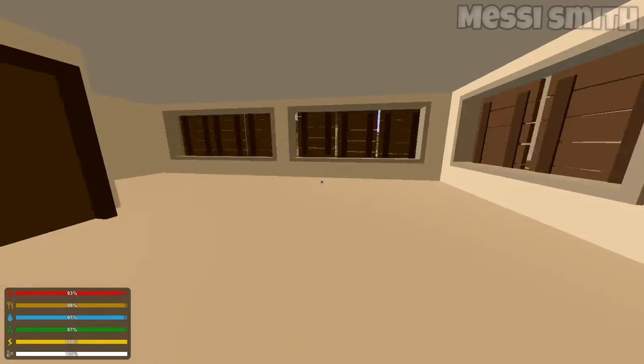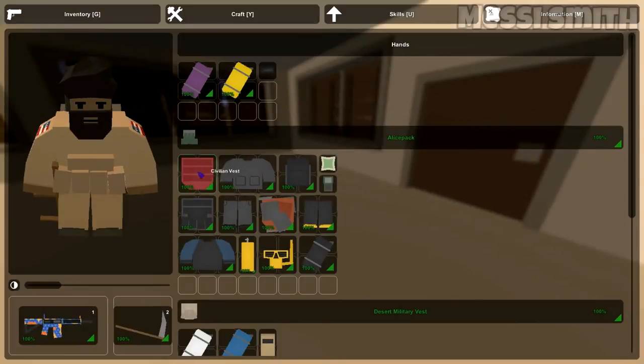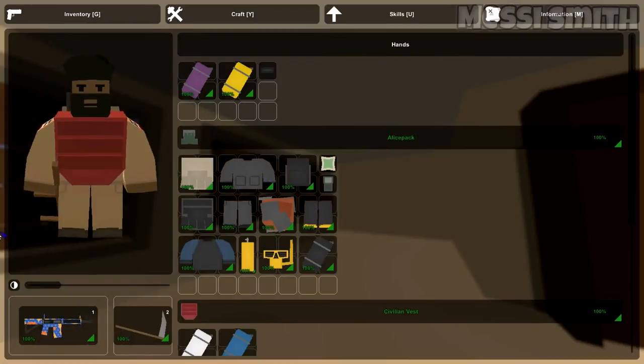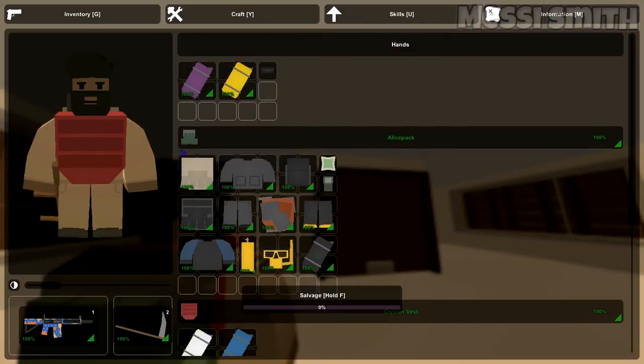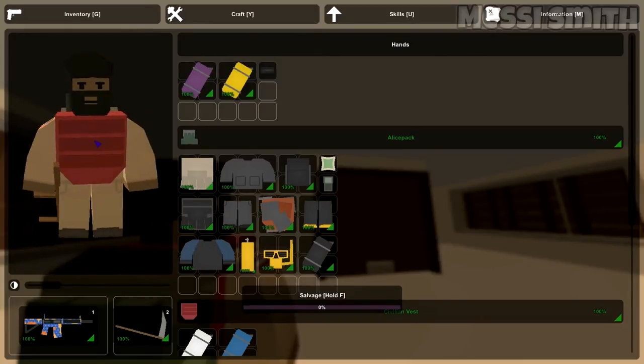First, let's look at the new vest. This is the civilian vest — you can probably find this around. It's a really cool vest. I remember this — it used to be in the old Unturned. It's a civilian vest and it used to look like this.